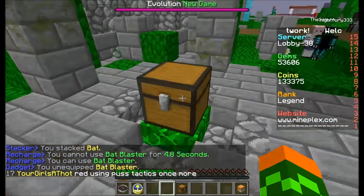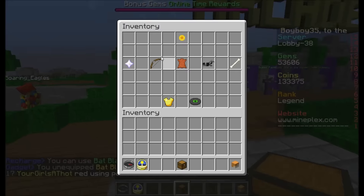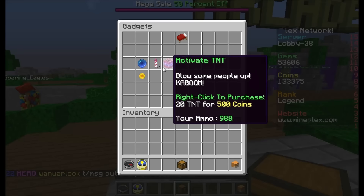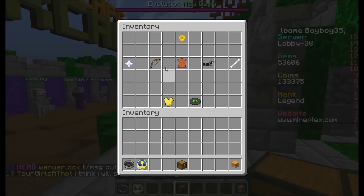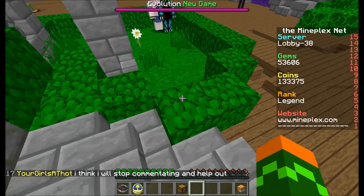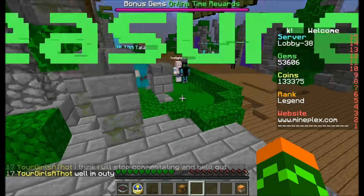So, you can mess with people like that with the gadgets. And yeah, there are three different chest types. There's an old chest, which gives you four chests to open, but most likely it's just gonna give you one of those basic gadgets — they're not the super rare ones. But the ancient chest, that's when it gets interesting.